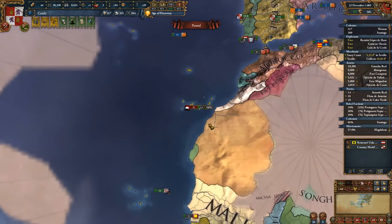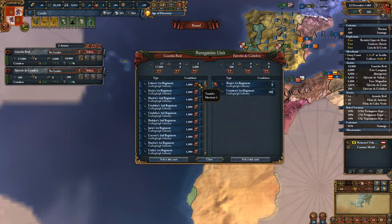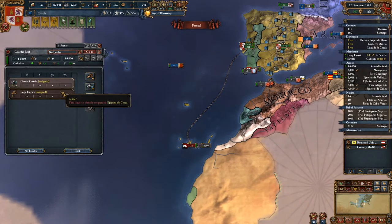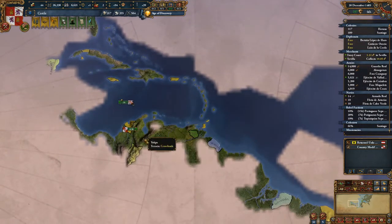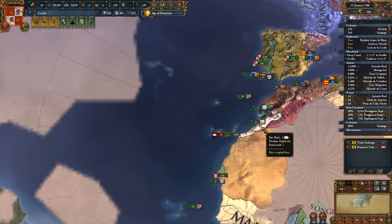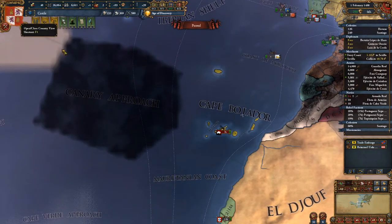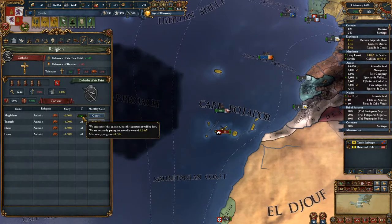Animist zealots rose up very quickly. I'm going to shift consolidate, lower ourselves down to 14 because that's the number of transports I have, and send them off. I'll just grab the general. I was not watching, I guess. Animist zealots have taken control of the province. The missionary is still there — he's just not making progress because it's being sieged down.